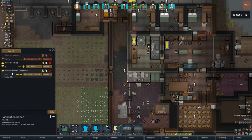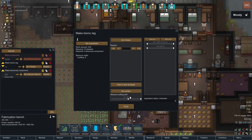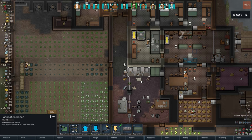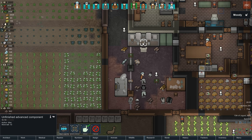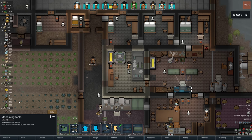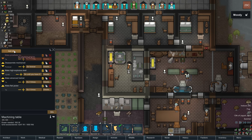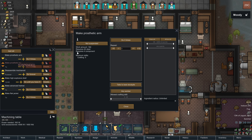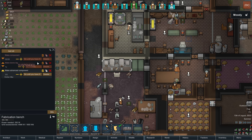I see down here at the fabrication bench I had a bionic leg queued up. I think I might suspend that and get a prosthetic arm done instead. Bionics is super expensive in terms of components, but prosthetic arms and legs we can do. Let's make a prosthetic arm and put that at the very top. I'll allow any crafting skill since it takes five crafting anyway.